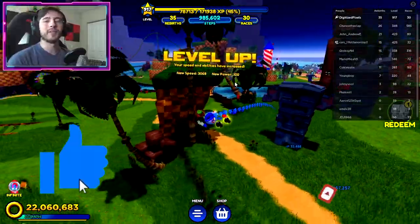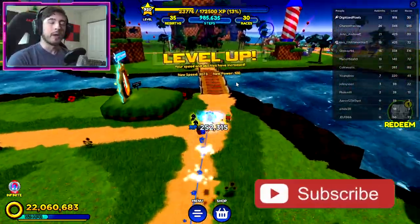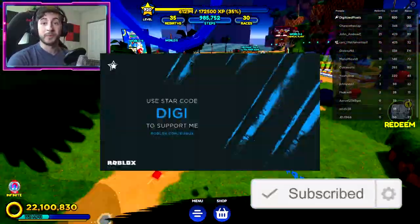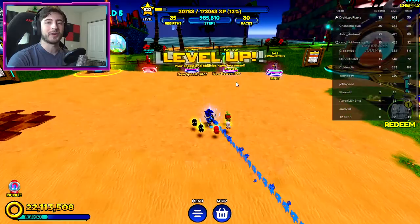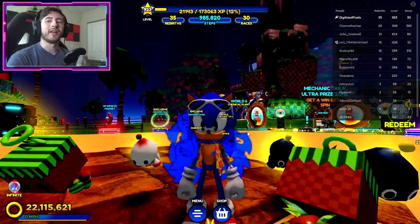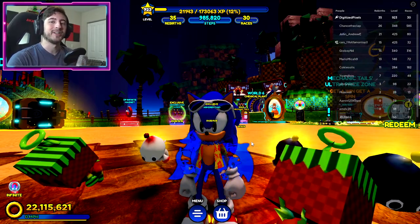Leave a like, subscribe down below, and join the badge hunting squad today. Make sure you use star code Digi whenever you buy Robux or Premium. Check out my Robux group — my Twitter and Discord links are in the description down below. I love you all and as always, stay cool.